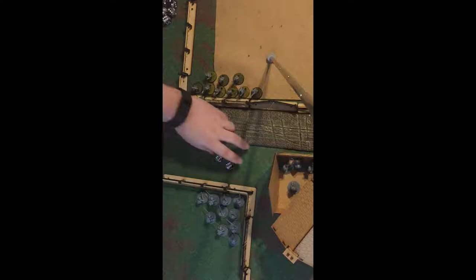Before rolling, note the concept of nigh impossible shots. If after all modifiers you need higher than a six, you can still make the shot. Roll a die — if you get a six, roll a second time. If you get another six, it counts as a hit. You need double sixes back-to-back to make a nigh impossible shot. It does happen and it's worth rolling — you don't go home winning medals by going home with ammo.